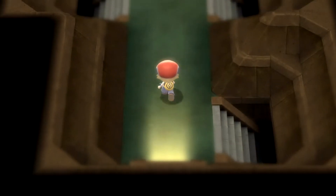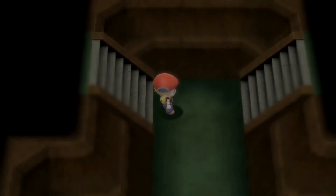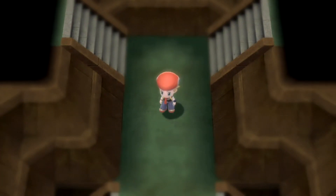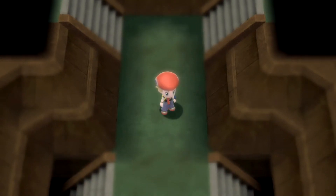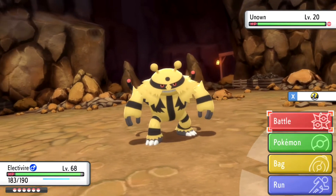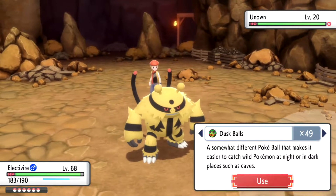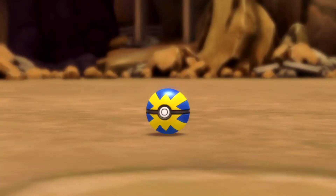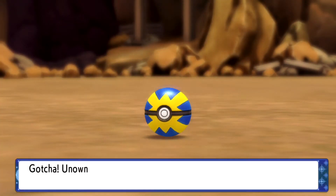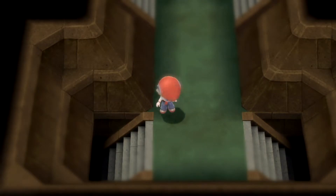The first one we can find when we go down the steps just here. Basically, in each of the rooms where you want to start catching your Unown, you're going to want to run in circles as quickly as you can. Once we encounter an F Unown in this first room, we're going to go to our Quick Balls, throw that out there, and we'll have ourselves our first Unown.